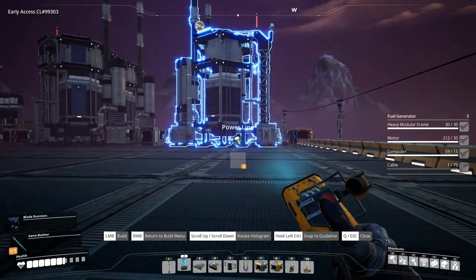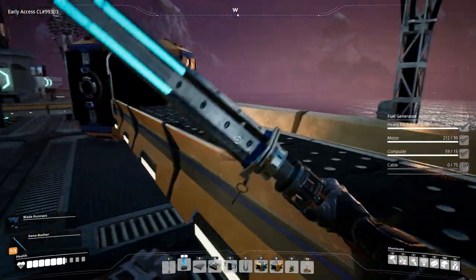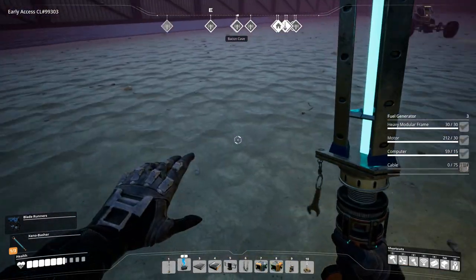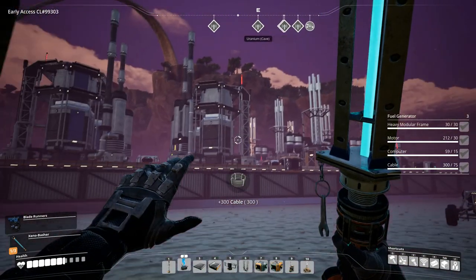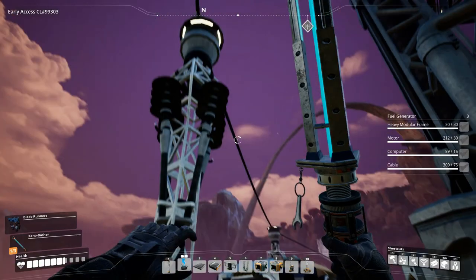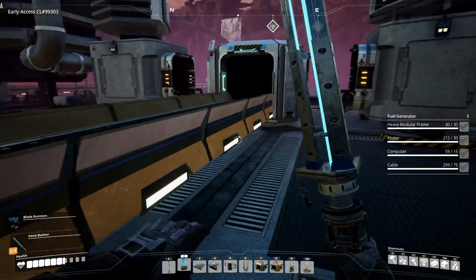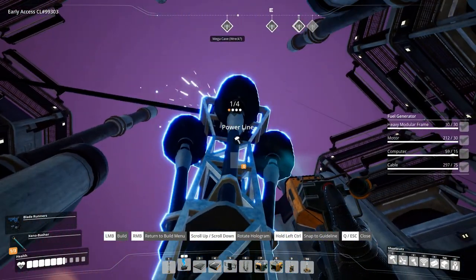Here we go — you need to hook up those two. Let me find some cable — I'm sure I have some. There we go. Those two have power now. Can we just build a power pole here and get this going through? We can — very good.